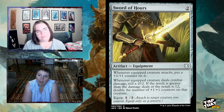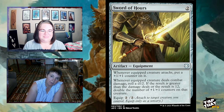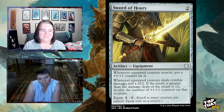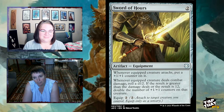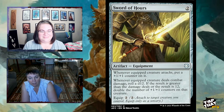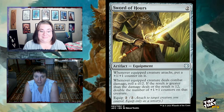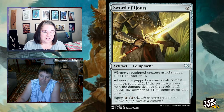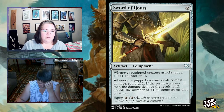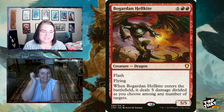Narsty Sword — a two-mana equipment that puts a counter on the equipped creature whenever it attacks. Equip cost is two. Whenever the equipped creature deals combat damage, roll a d12: if the result is greater than the damage dealt, or the result is 12, double the number of plus-one counters on that creature. That can win you the game — and the counters stay on permanently.